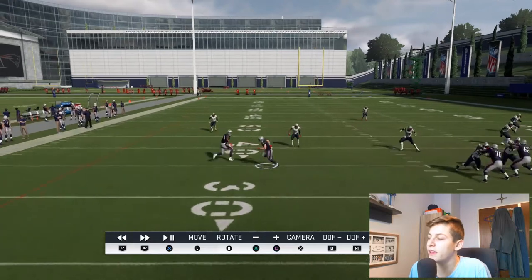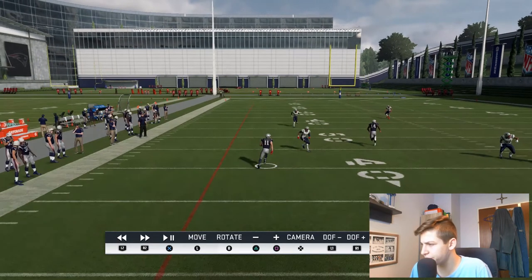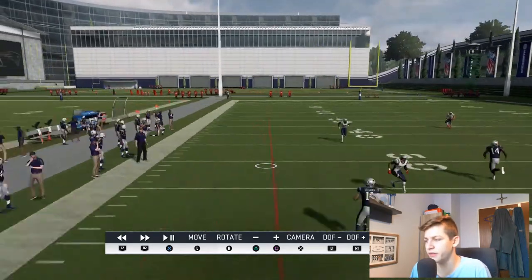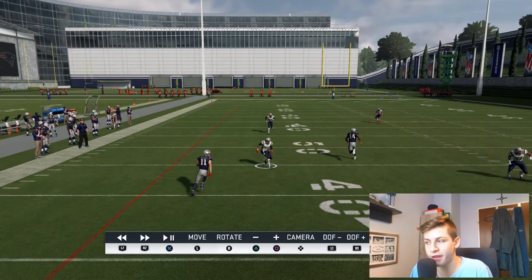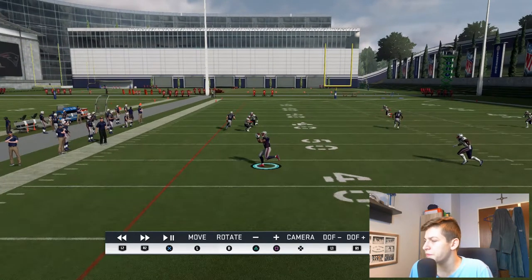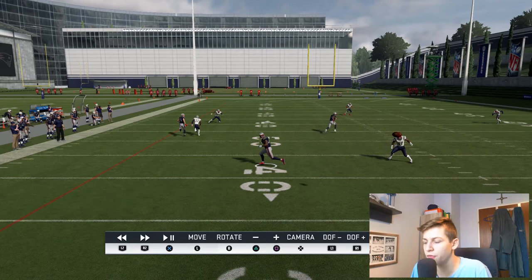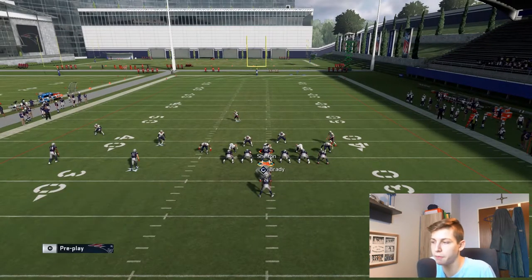Let me explain why this happens. These cloud flats — apparently in a switch concept with a wheel route and a post route behind it — this cloud flat zone is supposed to defend this general area right here. But the defender gets a man match, so instead of playing his zone responsibility the game tells him to play man coverage on Edelman. So you can see how he's sticking with him man-to-man, which opens up the throw in this area. If we read that man match, we can't throw the wheel route but we can still throw the crossing route for many yards.